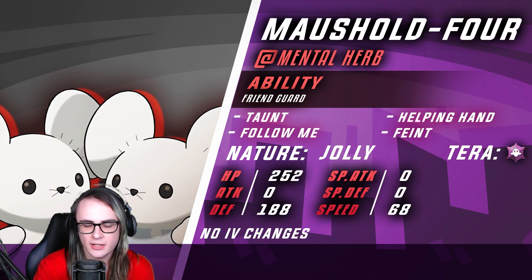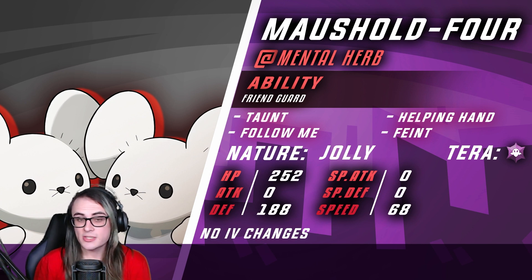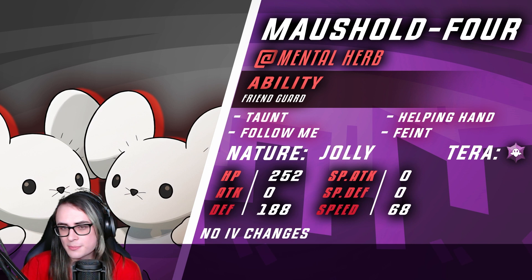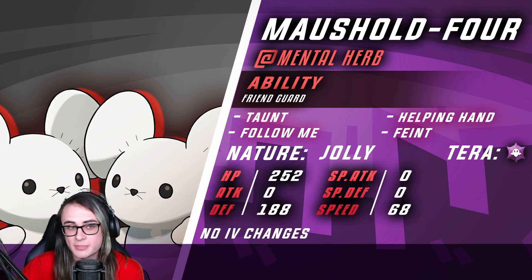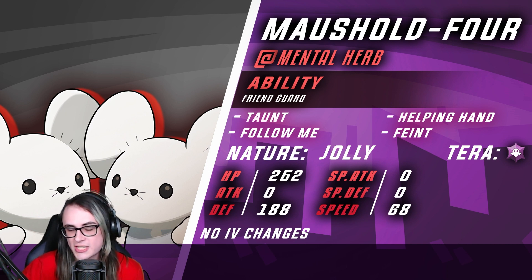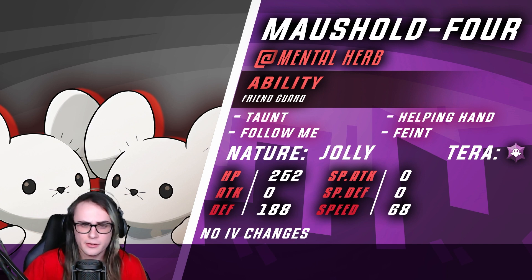The final mon on the team is Maushold with Friend Guard, meant to help Iron Hands and Armarouge offensively speaking by just taking hits a lot better. Terra Ghost is to get around Fake Out or any other priority that would otherwise try and stop us from pulling off support. Taunt is great to stop opposing support options as well as other Trick Room options. We have Helping Hand to boost damage, and Feint is great as an offensive option to get through Protect. We're able to speed creep Adamant Great Tusk with this. The rest goes into Phys. Def, which is just helping us take hits as well as possible. This is the same set I ran in the Sandy Shocks video — I just copy-pasted it because I liked it better than the Technician set.